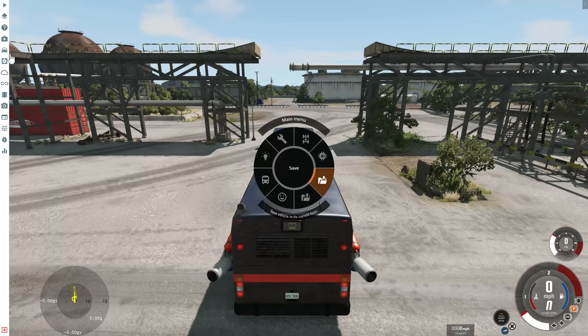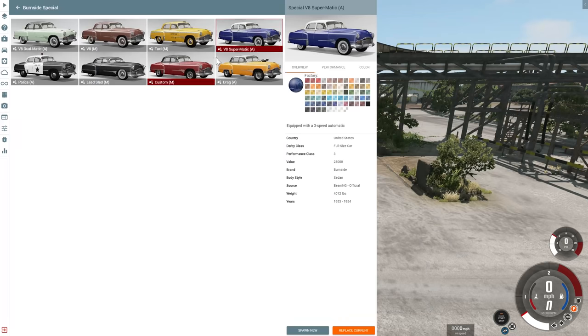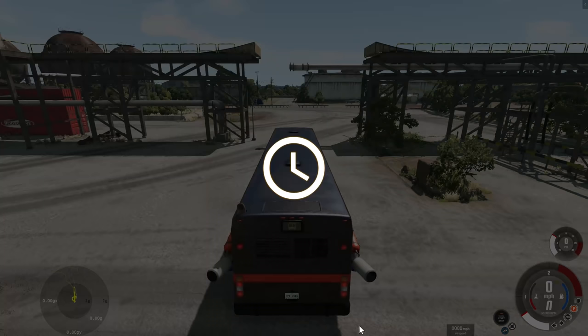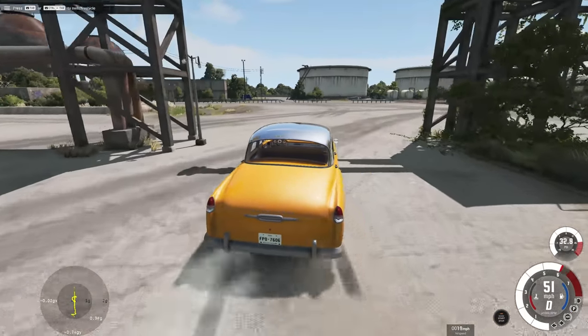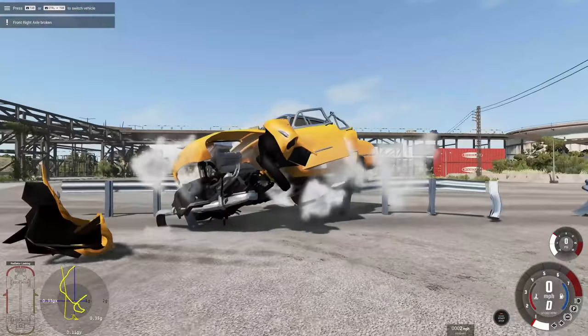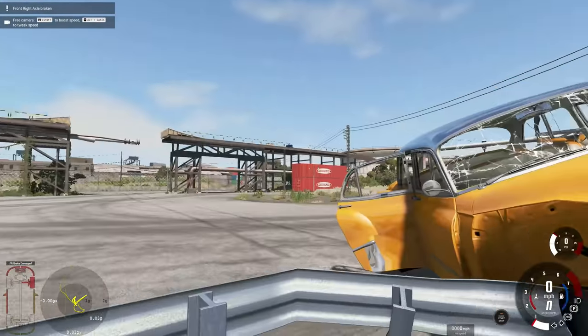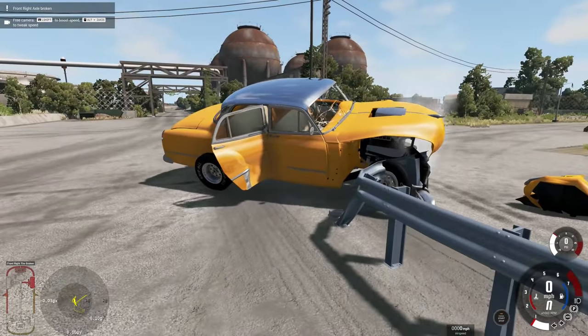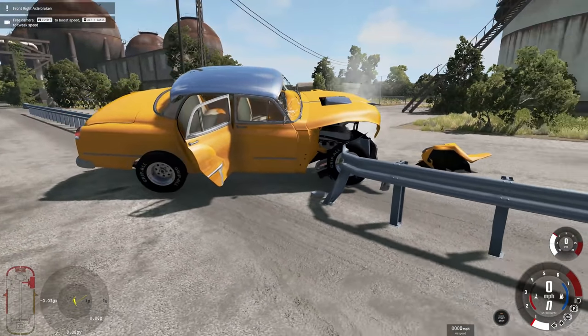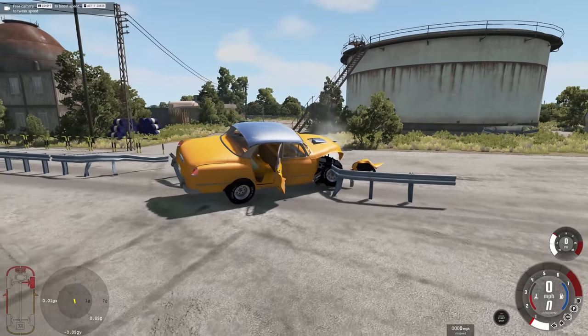Let's get a normal car out for one more hit. How about the Burnside Special? Not exactly the safest car in the world, but let's see if we can break through this. We're going to take the weak point. I think we did it — we kind of broke through it. If you want to download the Crash Hard Guardrail, I'll have a link down below.